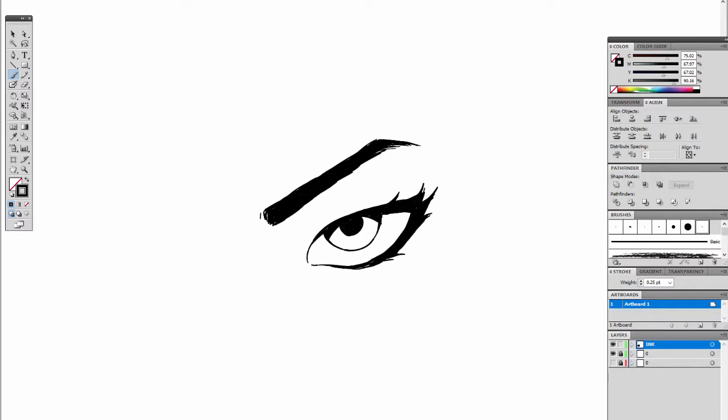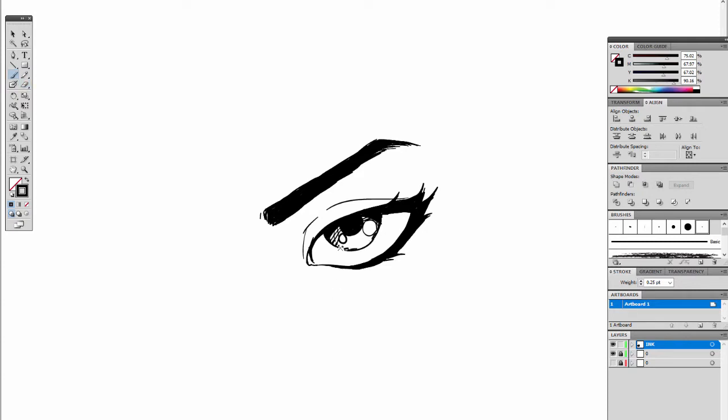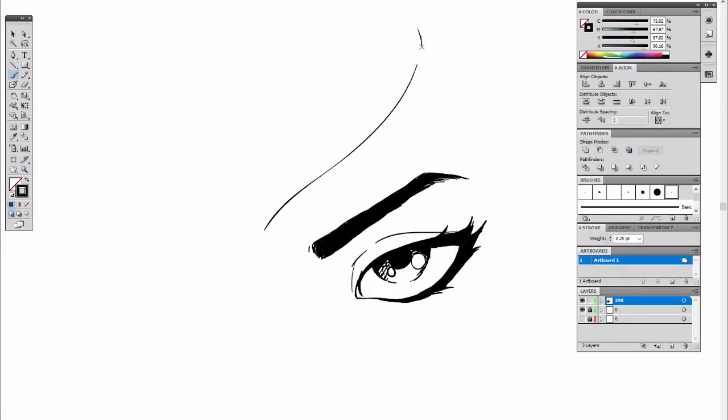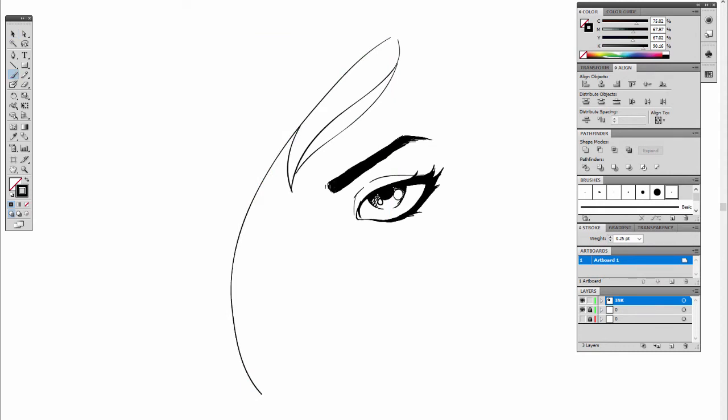So I'm gonna start out where I'm comfortable and I'm mostly just doing the line art for her eyes right now, or at least one of her eyes, because her hair kind of hangs over her face on one side. So I'm just gonna go ahead and start the hair and get the general shape of her head going before I do the other eye.